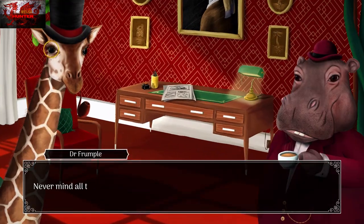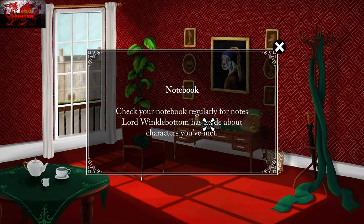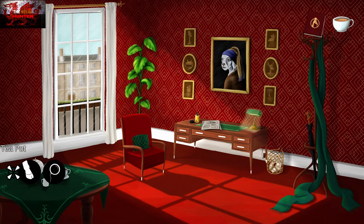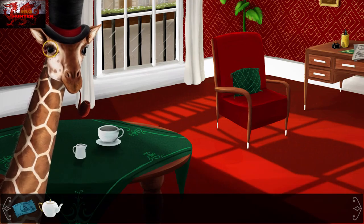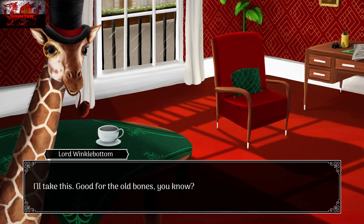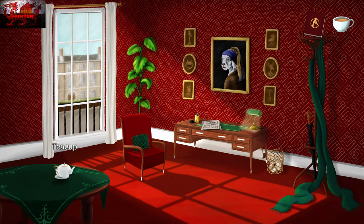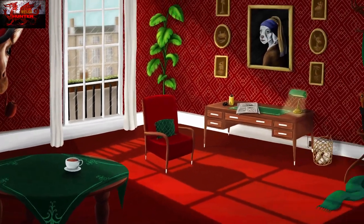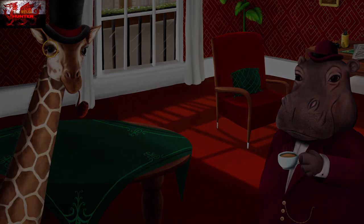Here we are back. Interact with the newspaper again, press the A button. Now remember, we put the milk in first last time, so this time we need to put the teapot first. So grab the teapot and grab the milk, and this time put the teapot first. And that is the tea-first and milk-first achievements done within the first couple of minutes. There are already 15 achievements in total. This is part one of the prologue done.